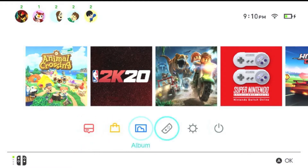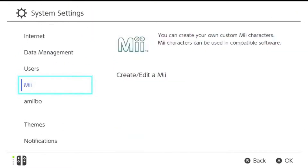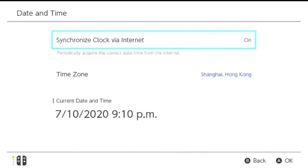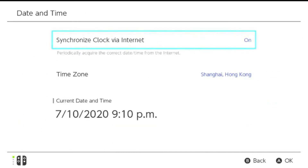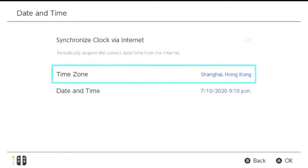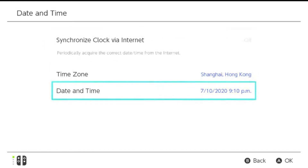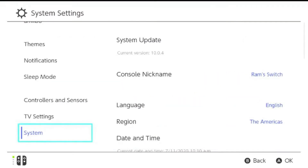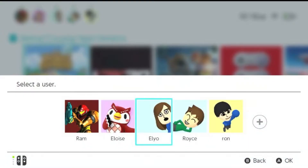How do you time travel? It's actually pretty simple. You just have to move all the way down to system, down to date and time. It says 'synchronized clock by internet' - we don't change this, it's usually real time. As you can see it is July 10, 2020 at 9:10 p.m. We're going to turn this off and change it to the next day - let's make it 10 o'clock a.m., because I want to make sure Able Sisters and Nook's Cranny is open. Then you just log back into your account.